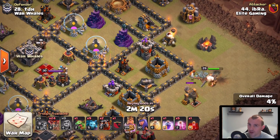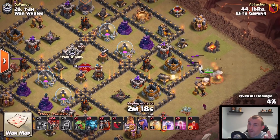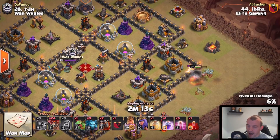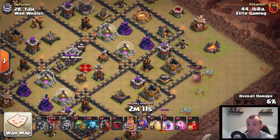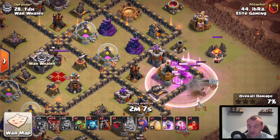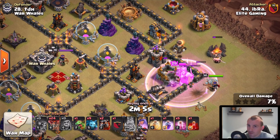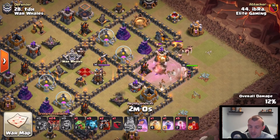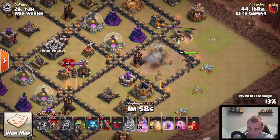The main thing for the Town Hall 9 Lava Loon — there are a few key objectives. The Archer Queen is your main focus, but you don't have to take her down as part of your kill squad; you can take her down on the fly. Obviously the CC depends on what's in it. Any Lava Loon combination in the CC isn't going to matter for your attack, as long as you don't set it off with your ground troops.